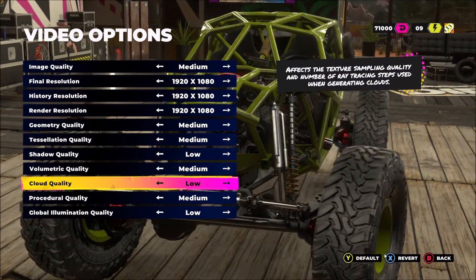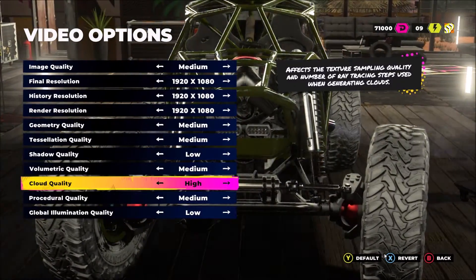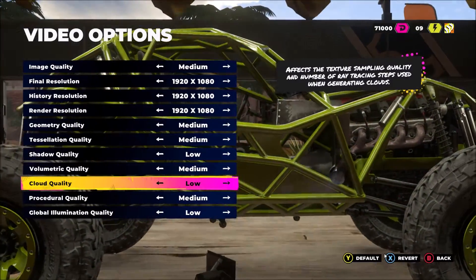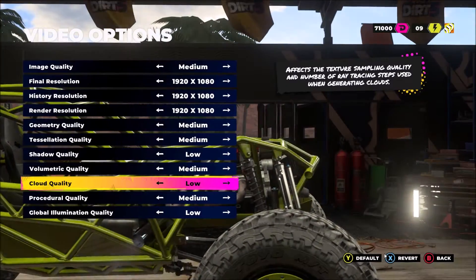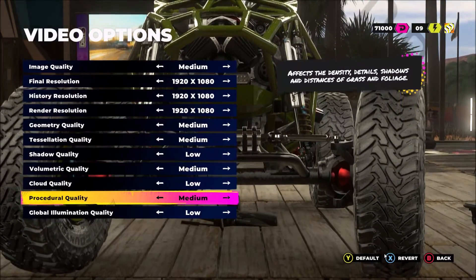Cloud quality is a bit weird. Sometimes I'm getting a lot of stuttering — I was playing at high and everything was fine, then I started getting stuttering. I turned this one to low and now everything is really smooth. That's why I'm putting cloud quality at low. I'm getting about a 4% boost, but more importantly my FPS are a lot more stable with this setting.